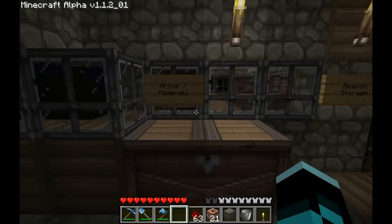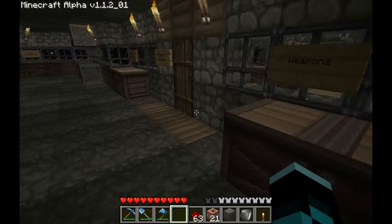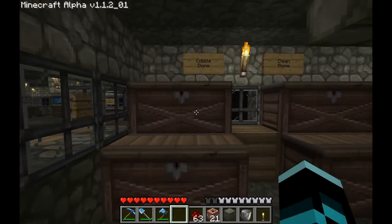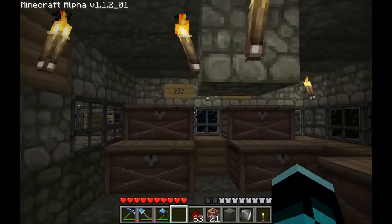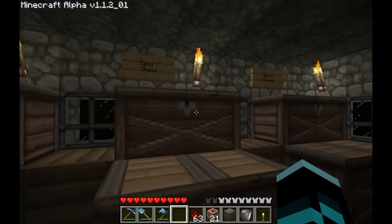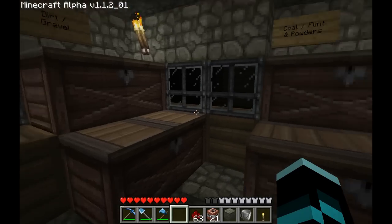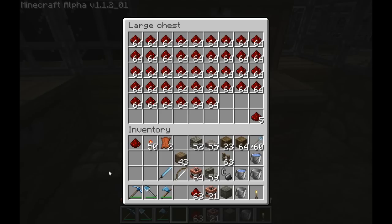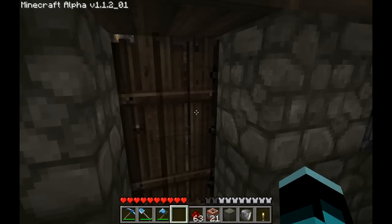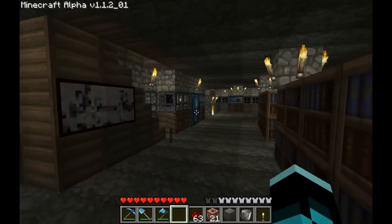Over here we've got an armor chest, then weapons and arrows — both fairly stocked; the arrows is totally filled. Then over to the beacon storage. This is just my massive storage room. I have tons of pretty much everything here: clean stone, logs, sticks, sand and glass — I'll show you where I got all this sand, it's pretty insane actually. Dirt, coal, flint, redstone, iron and diamond. I made diamond tools so I'm pretty much out of diamonds. Then just some decor to make it look better and not empty, like the next floor is.